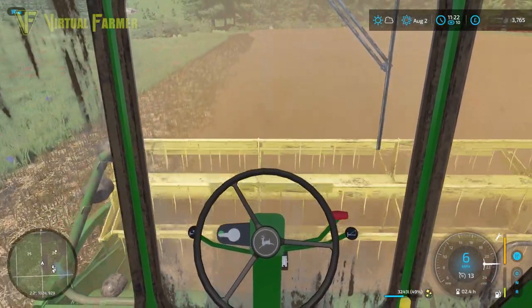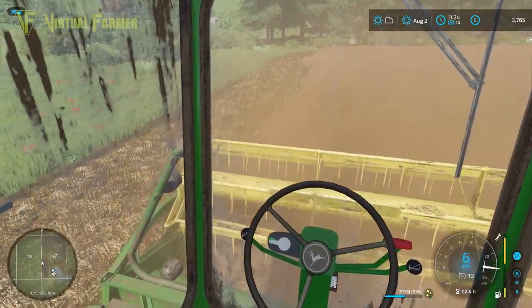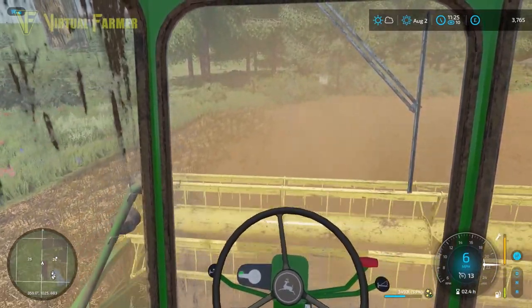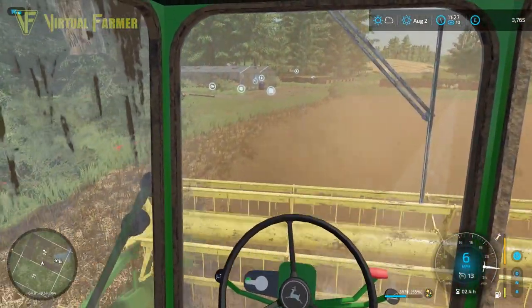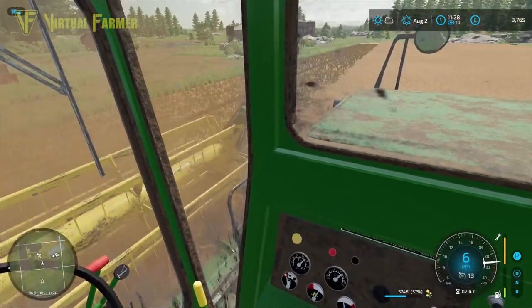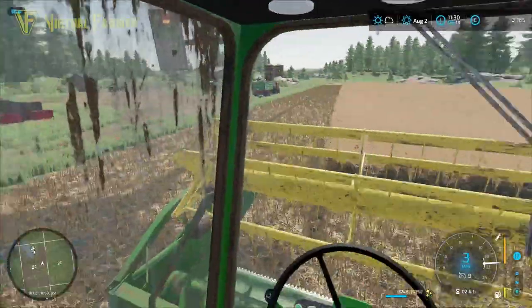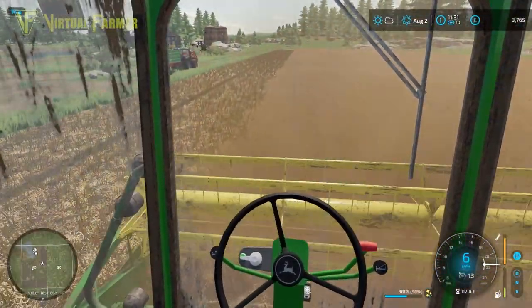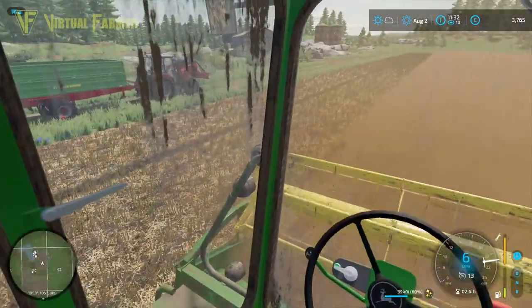This second field can be a little misleading. We are most of the way around the second headland and we've hit 50% full. That is partly because compared to the previous field, this is a much longer, thinner field, so we end up with more crop in the headland than in the previous, much squarer one. As a result we end up with a lot more of the actual grain as part of this too, making the field look like it's got a better yield. We're still going to do three headlands.